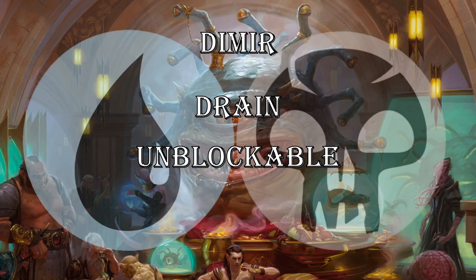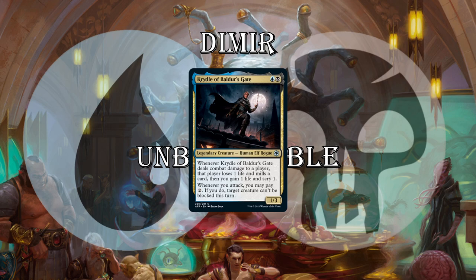Next up, Dimir. I think this deck is really cool — I just always like Dimir decks. It's fixated upon unblockable stuff with some minor drain-life themes. That's emphasized by Cradleplace of the Gate — 2 mana for a 1/3. When it deals combat damage to a player, they lose 1, you gain 1, they mill a card, and you scry. Whenever you attack, you may pay 2: if you do, target creature can't be blocked this turn. Notably, Cradleplace doesn't have to attack to get this effect — it's whenever you attack, you can pay 2 mana and any creature becomes unblockable.